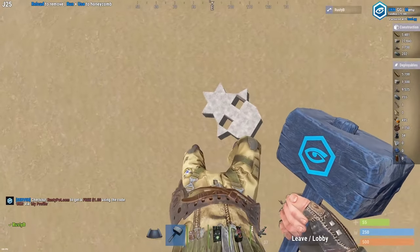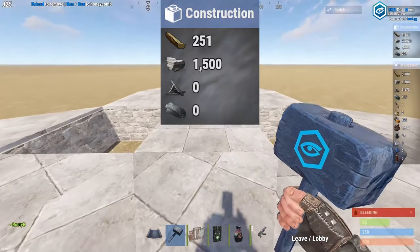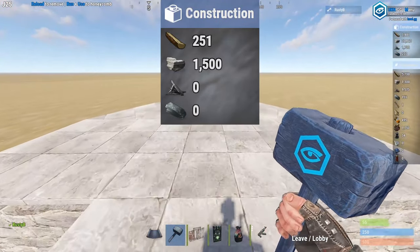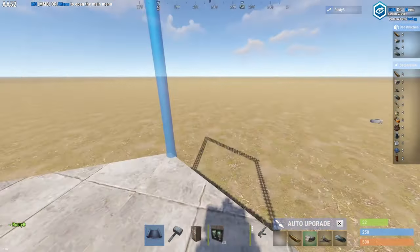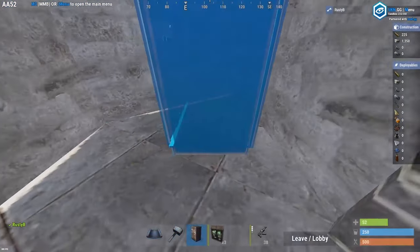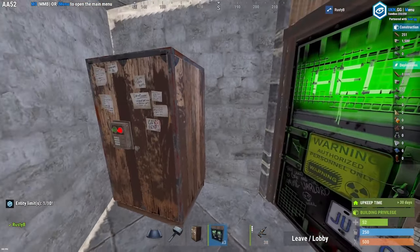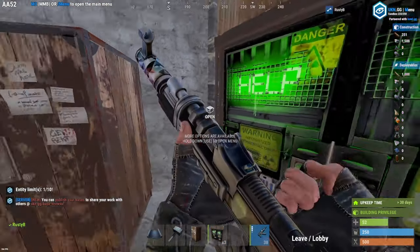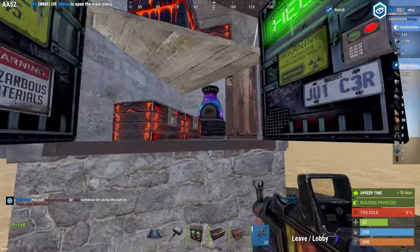This is the floor print for the base. It does look rather big but the initial starter only costs 250 wood and 1500 stone. The initial starter is two triangle foundations with a wall frame and three walls. Place your TC and a double door, it couldn't be more simple. You can either add a large box to the bottom of this with a furnace or you can place boxes like that, but I'll leave the decorating up to you.